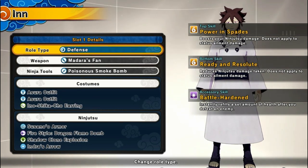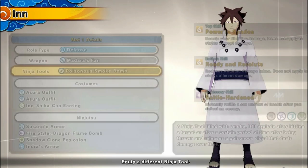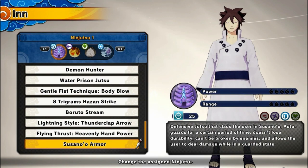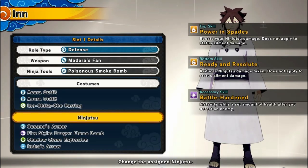Alright, so here's our second build for today's video. Roll type is gonna be defense. Weapon is gonna be the Monitor Fan. For our ninja tool, we got the poisonous smoke bomb. We got the same skills as the last build, so don't bother changing it. For our ninjutsu, we got Susanoo Armor. For our second ninjutsu, we got Fire Style Dragon Flame Bomb. For our substitution, we got shadow clone explosion. And for our secret technique, we got Endurance Arrow. Now that you guys know the layout, let's get into today's demonstration of the Indra build.